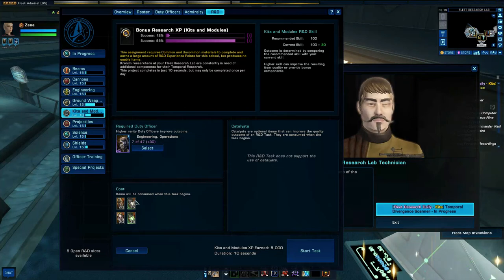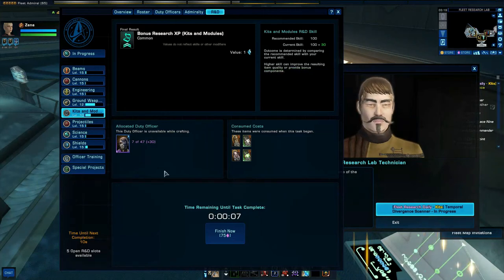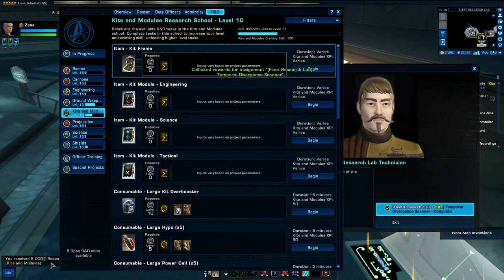Click begin. Make sure you have enough raw materials in and a duty officer there, then click start. Finish, and this will give you a daily bonus. Click on that — there's your daily bonus, extra bonus.